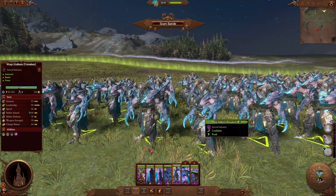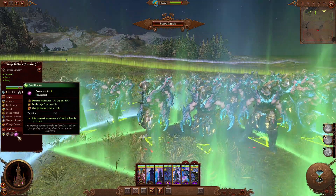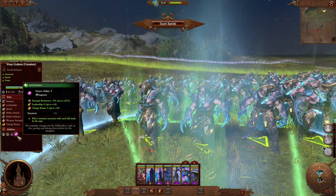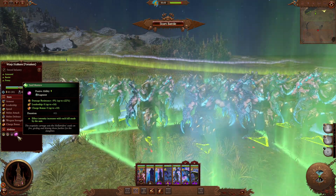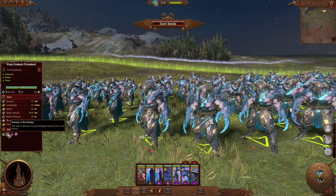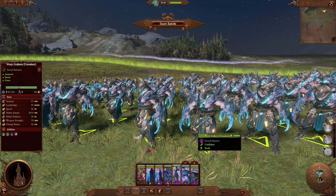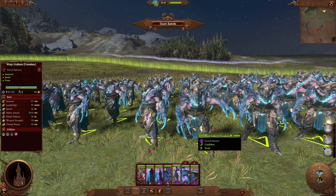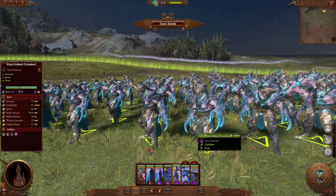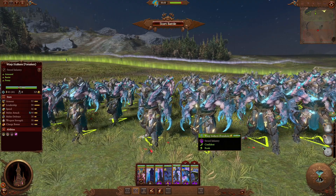Now we have the Warp Stalkers, and these are a Regiment of Renown for the Forsaken. As you can see they're armored, Frenzy, and pretty strong overall. They've also got access to Soul Hunters which will make them stronger in general as they make kills. If you know how to position your Forsaken you should be able to get a decent amount of kills, so they will get some power going. Overall a very good unit, and it's good to see more Regiments of Renown — hopefully we see more mods for all the other races, because at the very beginning just one each, while it was nice from Creative Assembly, you do feel a bit of a lack there.